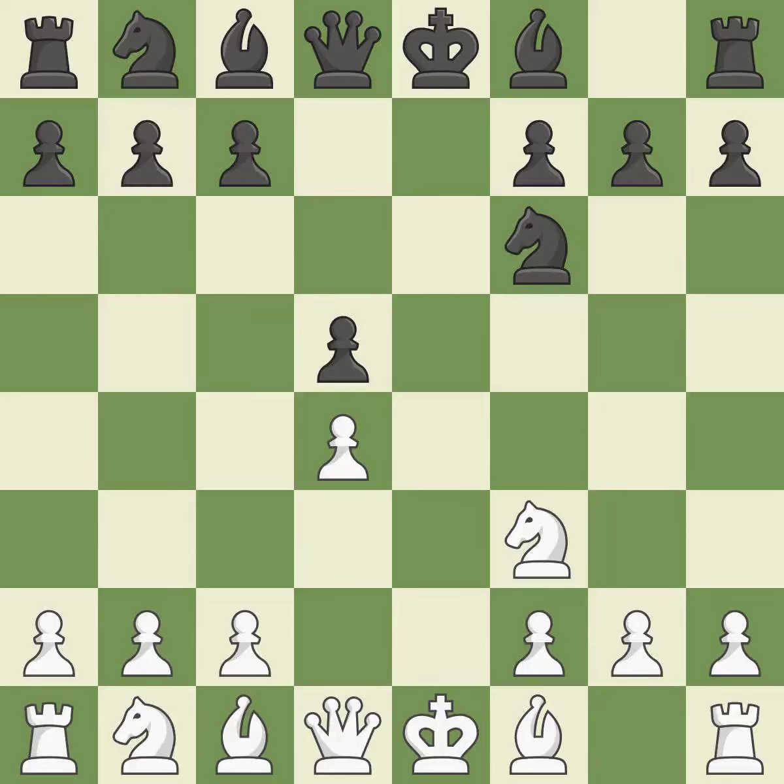Nf6 develops the knight toward the center, supports the d5 pawn, and controls the e4 square. Bd3 develops the light-squared bishop to a central square and prepares castling. Bd6 develops the bishop toward the center and prepares to castle kingside.